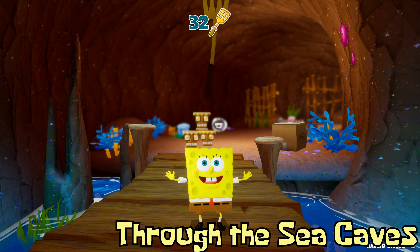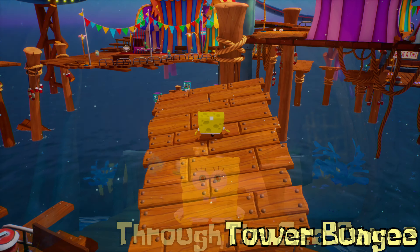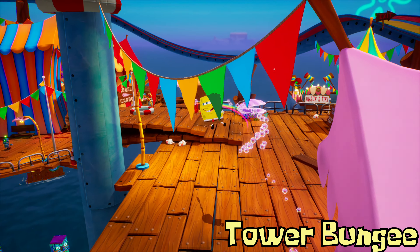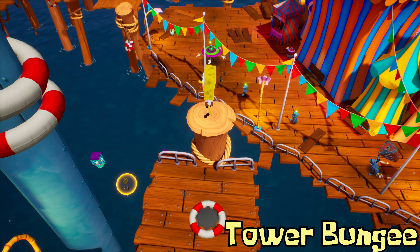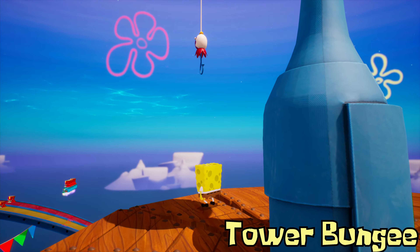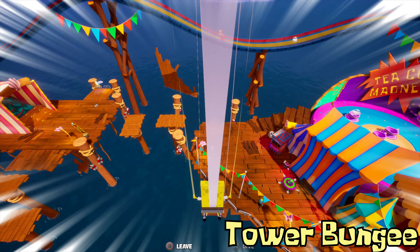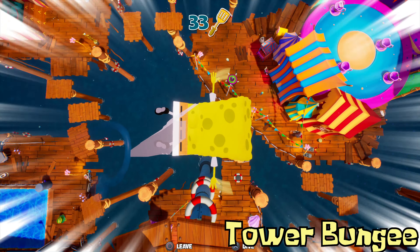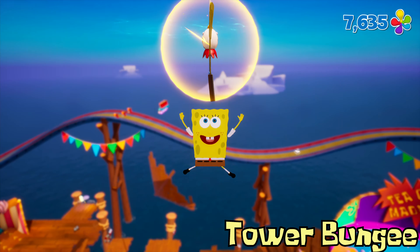Now we're going to move into the boardwalk area. First up in the boardwalk area is Tower Bungee. Once you gain control of Spongebob on the boardwalk, you want to pay this clamshell here to reveal a trampoline. You want to bounce on it to go all the way up to the crow's nest lookout and there's a bungee cord to attach yourself to. This is a very easy spatula — you don't really have to do any challenging bungeeing, you just jump onto it and get it. So that is Tower Bungee.